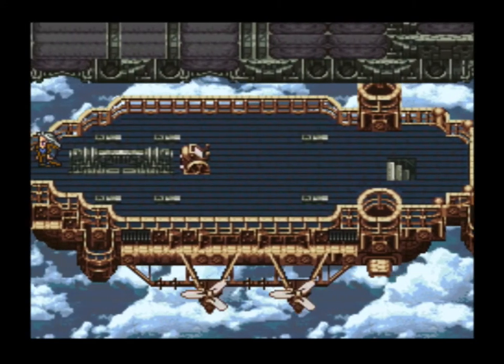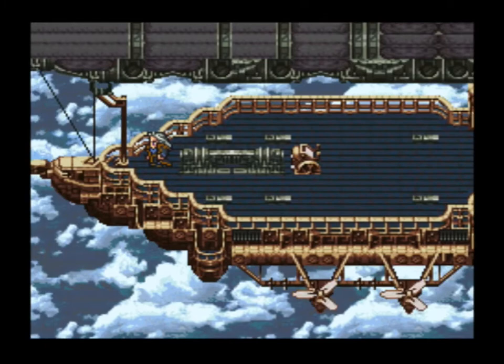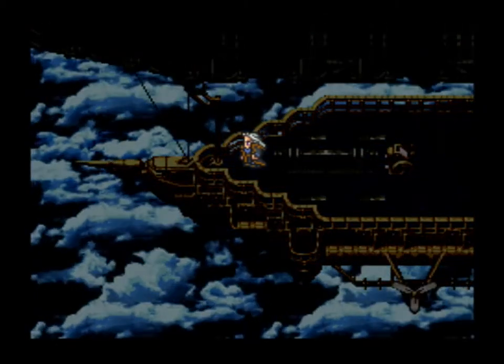At this point we are going to name Setzer. Naming Setzer is what allows you to keep an airship on the field, so you will have to do this if you want to continue in the story.